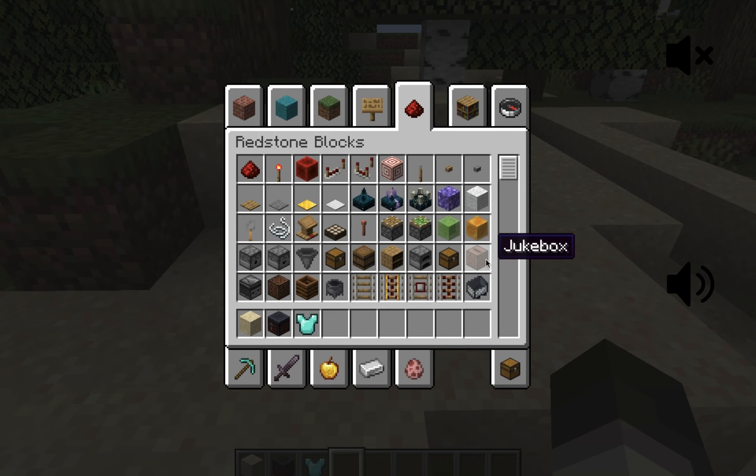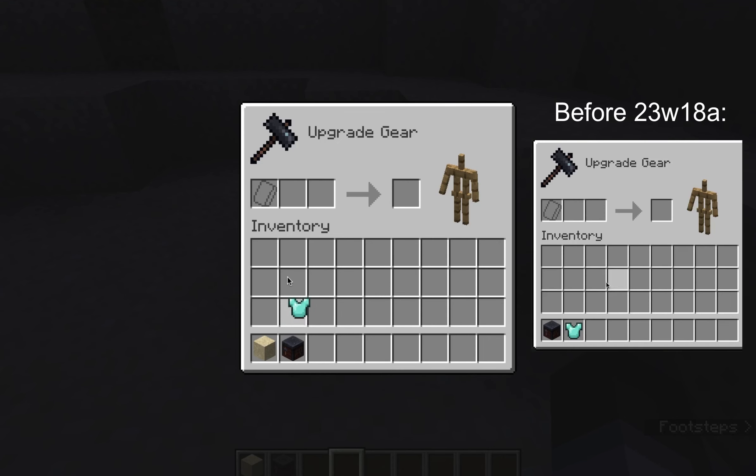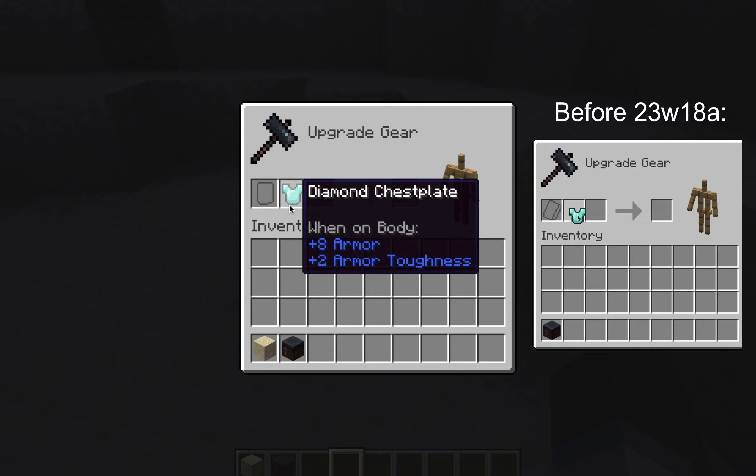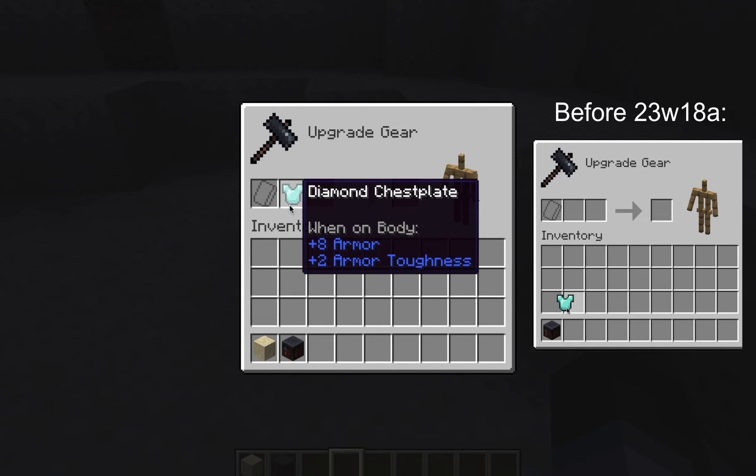Also the jukebox has been added to the redstone tab of the creative menu. Also the smithing table only requires a smithing template to be in the template slot before placing an item stack in one of the other slots.